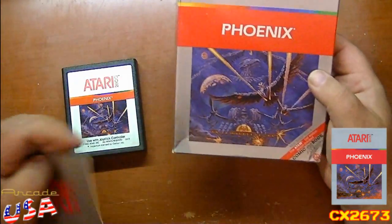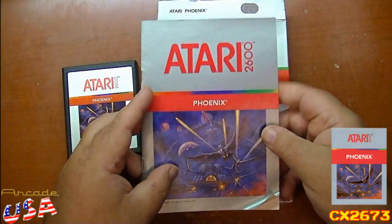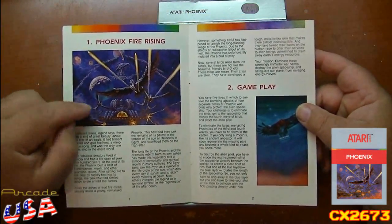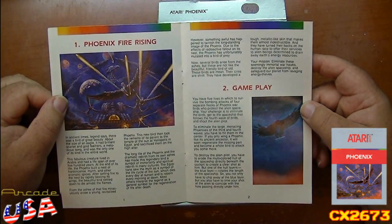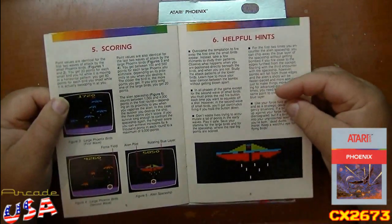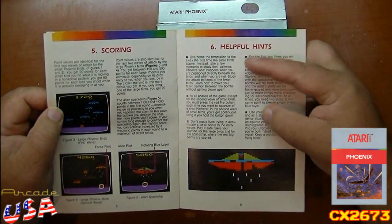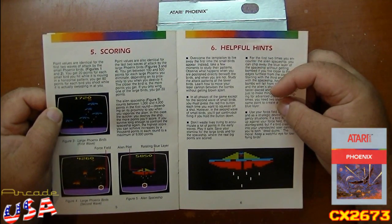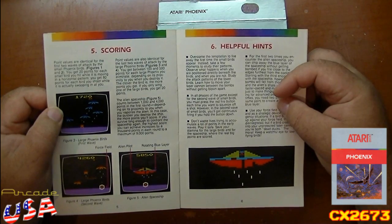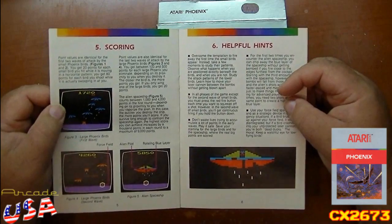Nothing else in there. I was supposed to have a comic book, so that tells me it wasn't an original factory sealed Phoenix. Here's the instruction manual — pretty nice, still a full-color manual, which I love for the artwork. I would love to have a big poster of this artwork to hang on the wall. It talks about the gameplay, using the controllers, the different game screens, and of course the ever-so-helpful hints. 'Overcome the temptation to fire away the first time the small birds appear. Instead, take a few moments to study their patterns. Observe what happens when you are positioned directly beneath the birds and then when you're not. Study the attack patterns of the lower birds. Learn how to move your laser cannon between the bombs without getting blown apart.' That's a very good helpful hint — don't get killed.